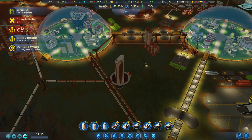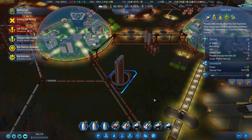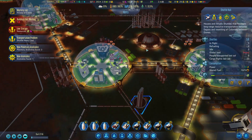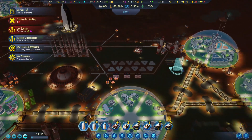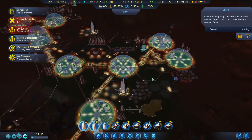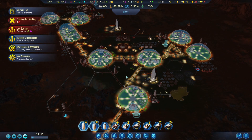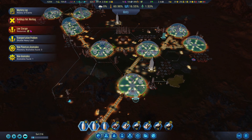Welcome back to Surviving Mars! I've built a shuttle drone hub, and now as you can see we have several drones, or shadows in this case, moving around and moving resources, which will help us a lot with moving resources through the colony.